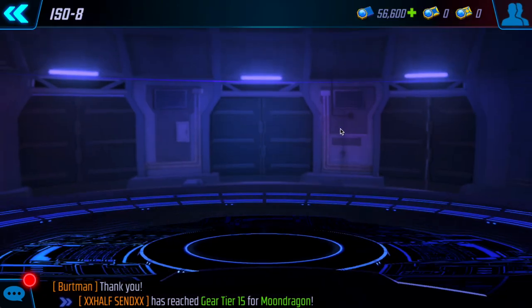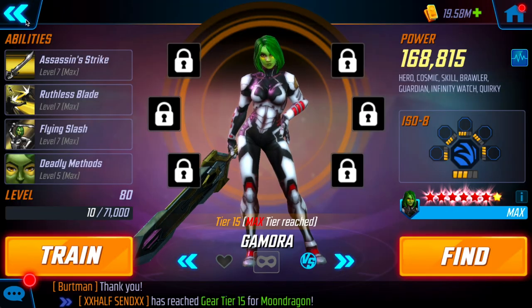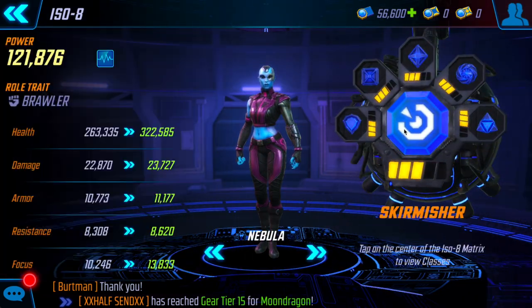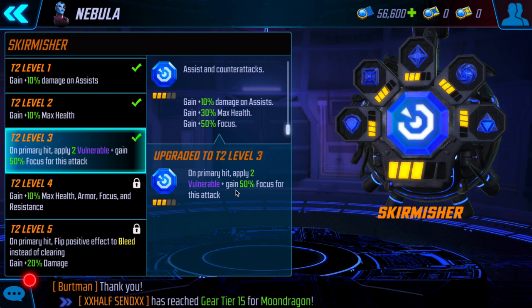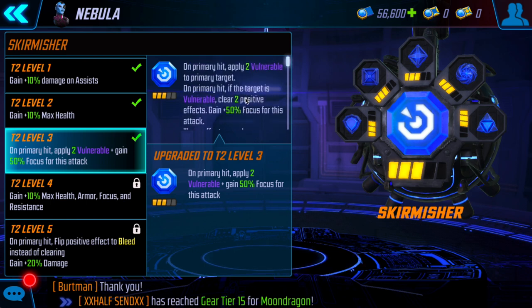Today I'm going to show you a couple different matchups. I'll bring in a completely different team just to mark targets and show you what she does by herself with one Skirmisher who's not an L3, versus what she does with Nebula. Nebula is going to be an L3 Skirmisher — these are her stats. For T4s I only did her passive and I don't intend to do any more. On primary hit apply Vulnerable, gain plus 50 focus for this attack — so really you're doing this for the Vulnerable to add the additional damage to the Skirmisher.